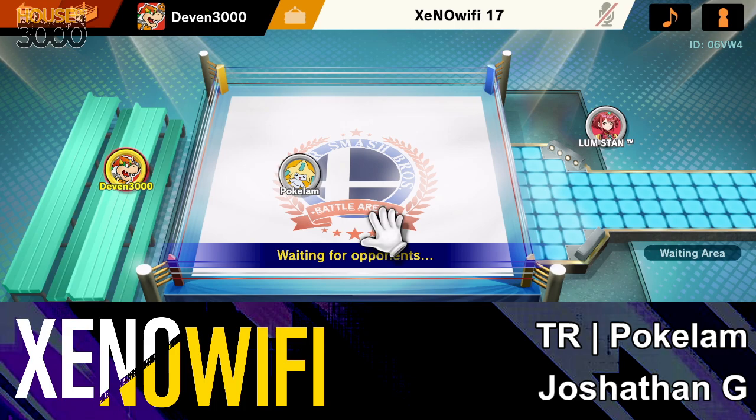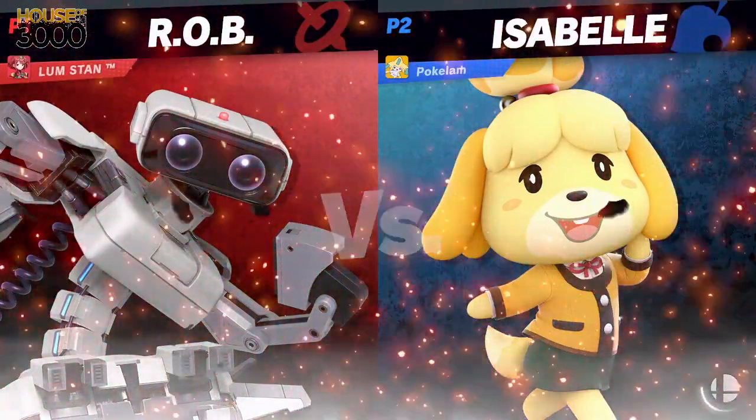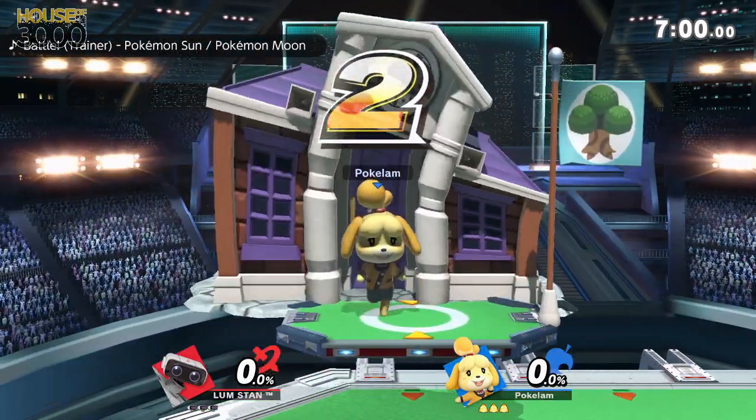Now this reset happens — what could be going through Joshua's mind as he's now in losers along with Pokelamb? And could potentially — yeah, he's going back to Rob. Yeah man, I think he was just like... some people just throw the last game of a set that they're going down. They think they're going to lose so they want to reset themselves or recenter. Pokelamb staying Isabelle. Very prepared — it's time to take on Joshithin's Rob.